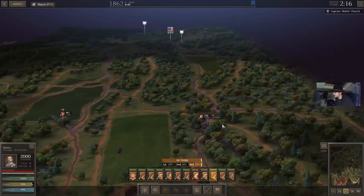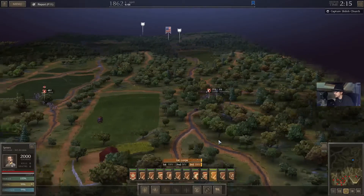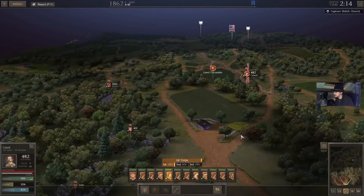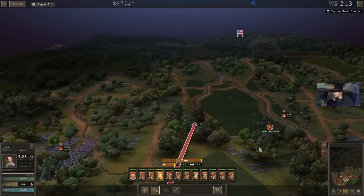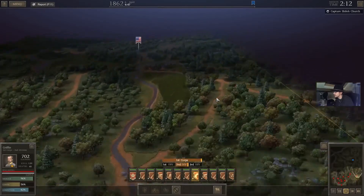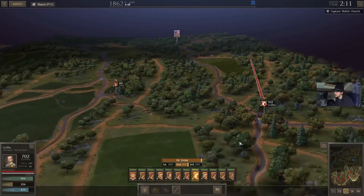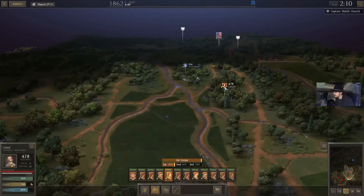We're killing them. Those skirmishers are not going anywhere - they're not going to warn anybody. Cabell, I want you to move into these woods now - position yourself here, this is perfect. It seems we have killed all of them here, that's really good news. They're prisoners moving in the wrong direction, but still they're prisoners.